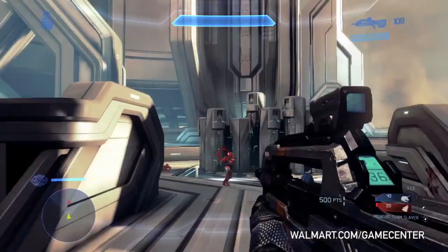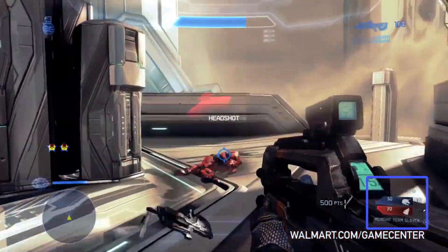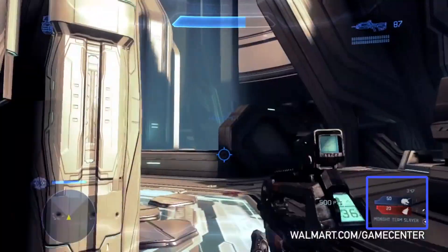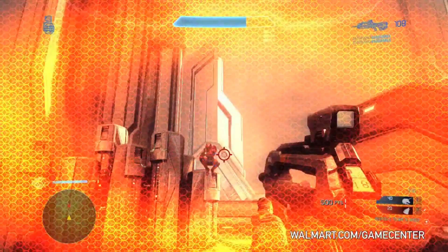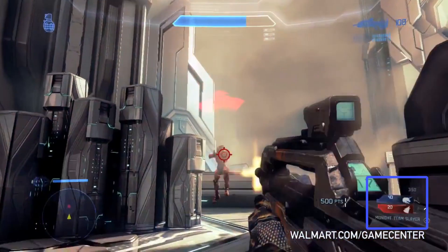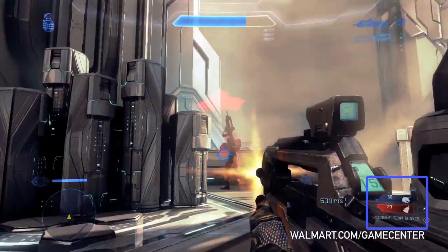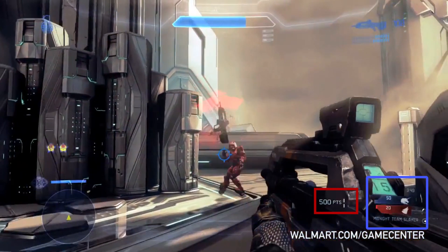What that means is that it's going to take 500 points to win this particular match. When the blue team player kills the red team player, you see the point value in the bottom right-hand corner go up — it goes from 40 to 20 to 50 to 20. However, the 500-point value doesn't change. There's a minor change in the bar length for the blue team as the score goes from 40 to 50, so I think the 500 is where the bar will eventually meet, and that's how you'll know you've won the match.